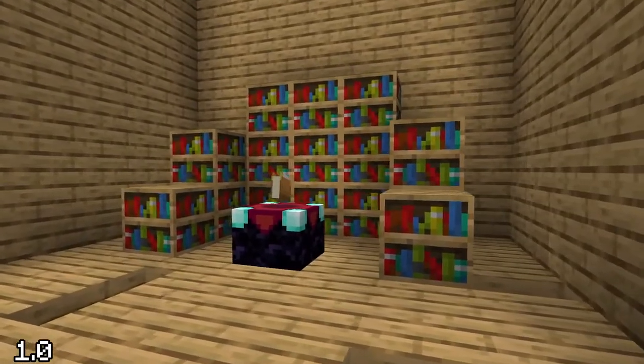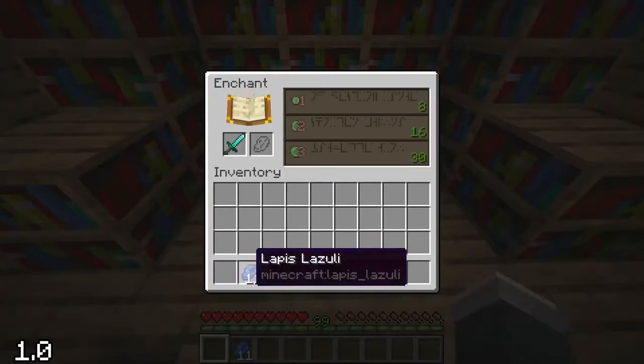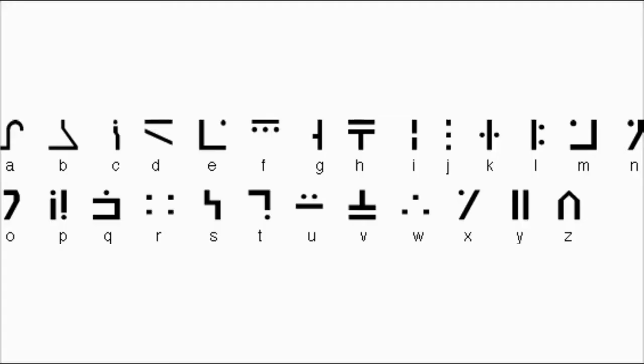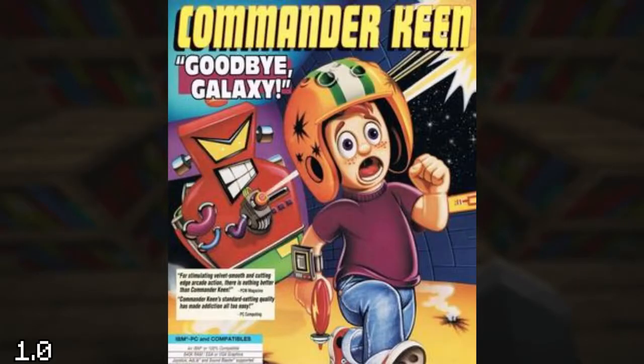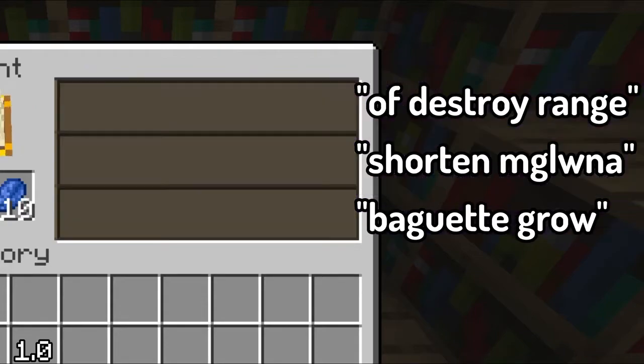Enchanting was also added in Minecraft 1.0, and while the symbols may look like complete gibberish, they're actually real decipherable characters referencing the Commander Keen game franchise. Although don't get your hopes up, since once they're decoded, they're sadly just utter nonsense.